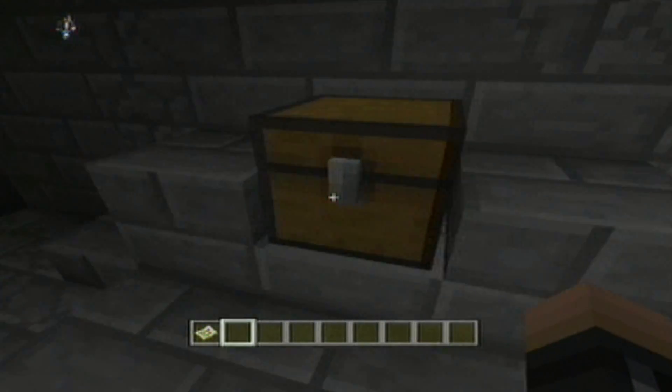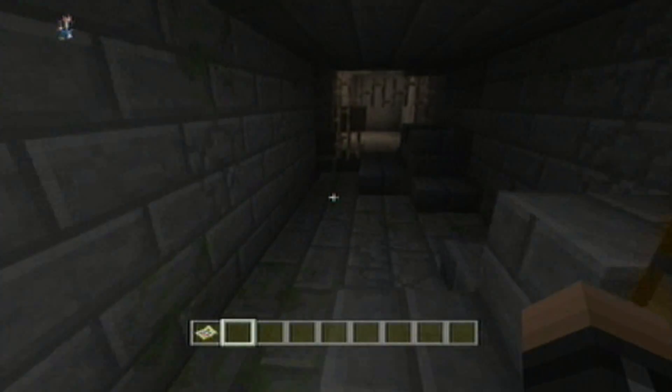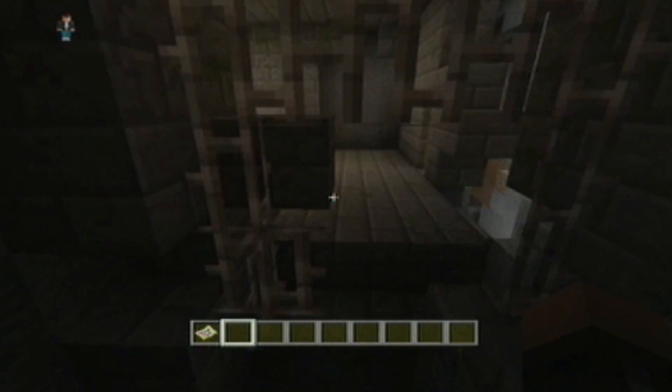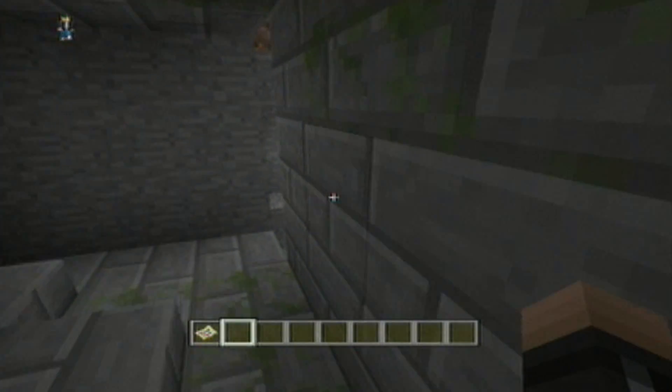So in this chest I actually took the stuff out already. It was two pieces of bread and a golden apple in this first chest. There's a bunch of chests with diamonds, and emeralds, and iron, and food, and books, and galore, and everything like that.